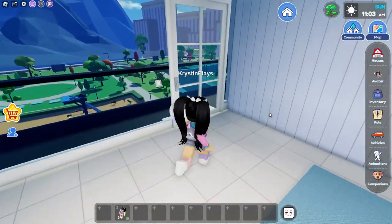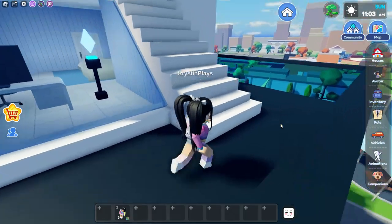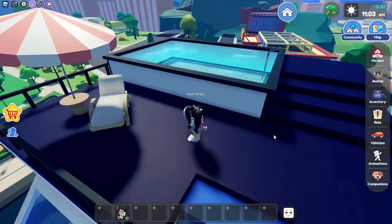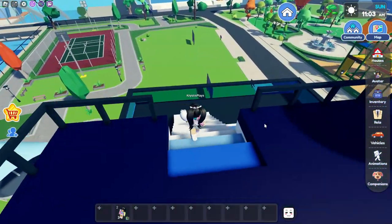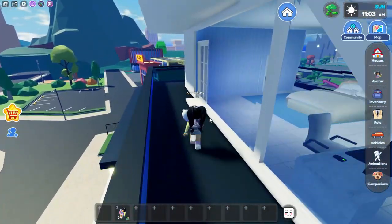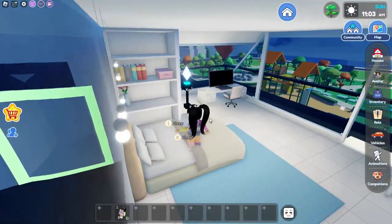We need to go outside to get to the safe. Let's go over here. So we do have a rooftop pool — that's actually epic and amazing — but where's the safe? I'm not seeing a safe in here.